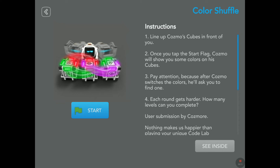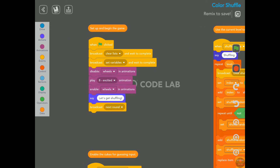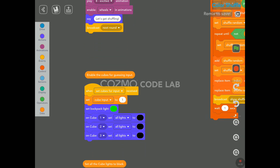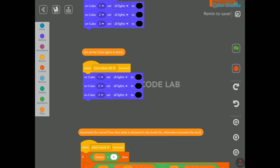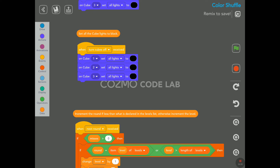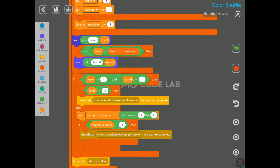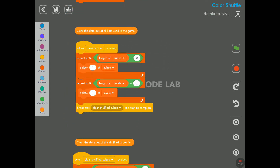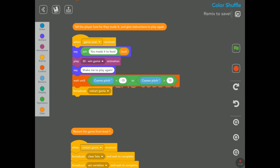I want to look briefly inside the code, especially since the game was submitted by a user — I think it's interesting. You can skip to my conclusion if you want. So here we have 'set up and begin the game,' 'enable the cubes for guessing input,' 'set all the cube lights to black' — which is basically no light. Then 'increment the round if less than what is declared in the levels list, otherwise increment the level.' Here we have 'clear the data out of all lists used in the game' and 'clear the data out of the shuffle cubes list.'